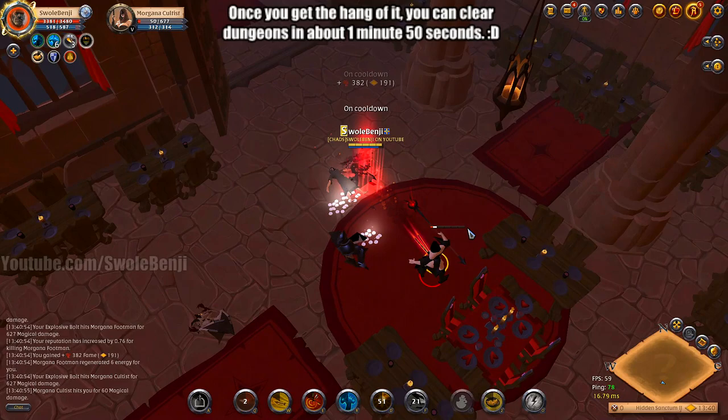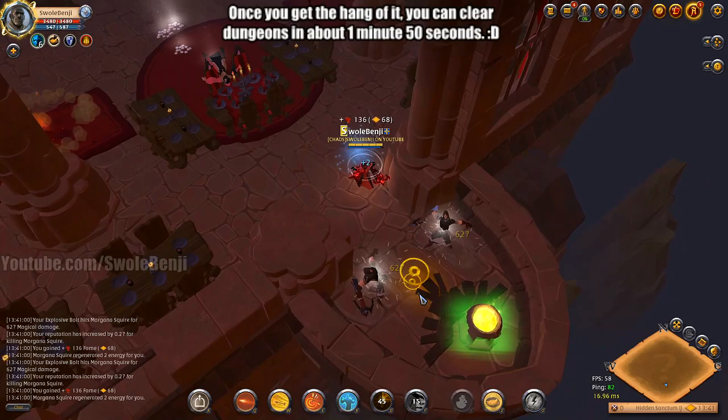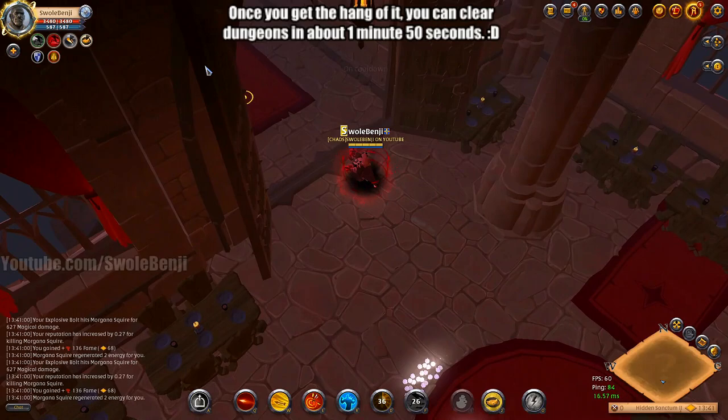I missed my aim a little bit there. Also, there's a shrine sometimes down here in the corner — you'll learn this over time. And there it is — little hidden shrine. And we got the red buff! Let's go, let's do this.